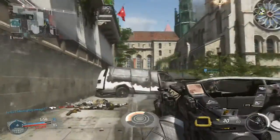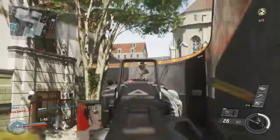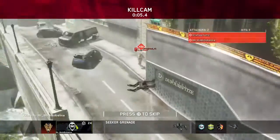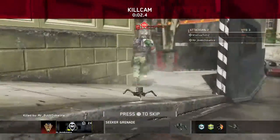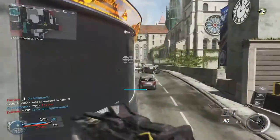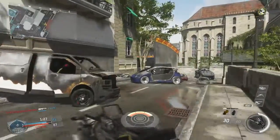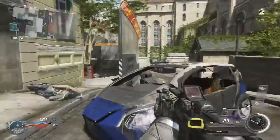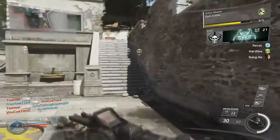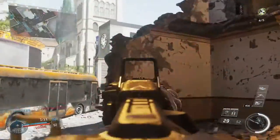I have no idea what that was. Oh, it's a sentry grenade. I think it's telling me there's someone down that way. Dammit, almost. I thought I saw someone — it was a teammate. Oh no, it was him.